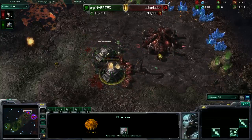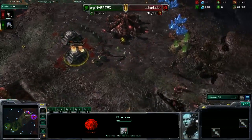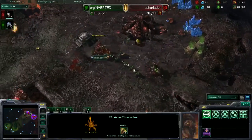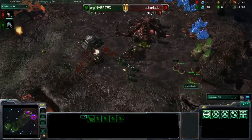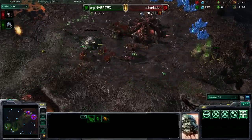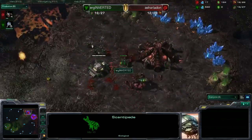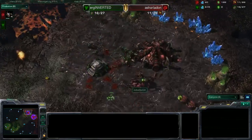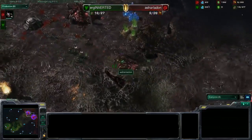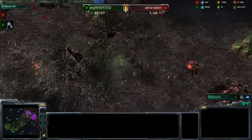Unless he gets more Spine Crawlers up on the ledge. Moving the Spine Crawler off of the creep could be dangerous if he sees it. And he does. That Spine is going to go down. All the Lings are out and just get back in the bunker. He can kite away from slow Lings. It looks like he's targeting down the Spine — no, he's going for the Queen instead. Inverted's macro seems to be slipping — he's going near 700 minerals and not two mules in the CC.